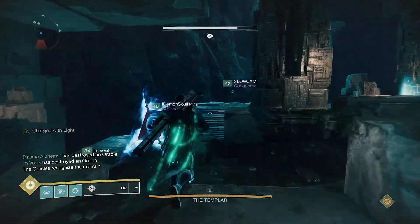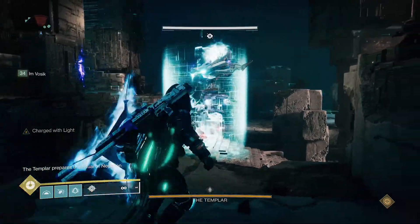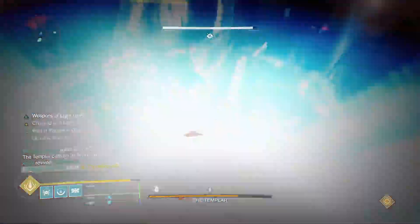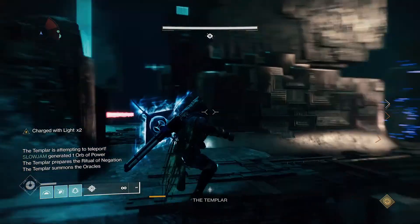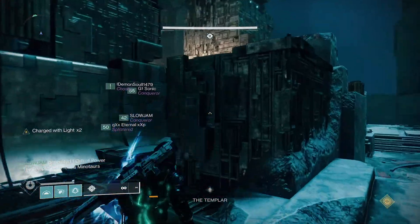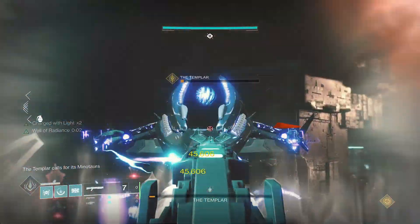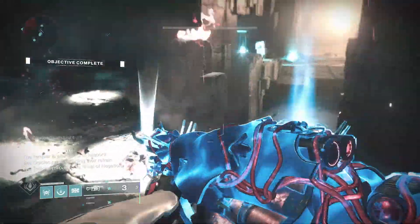The whole fireteam needs to group up on one of the sides near oracle number 4. Have the Titan pop their bubble at the back; the Well needs to be popped at the front, then start DPSing the boss. Players might get placed in a containment field once DPS starts — you'll need to be shot out by another player. The Templar will then try to teleport to one of five platforms that light up with a ring; the relic holder will travel to that platform to stop the teleport. If you do get marked, go to the center to get cleansed. With the recommended loadout, you should be able to kill the Templar within seconds.